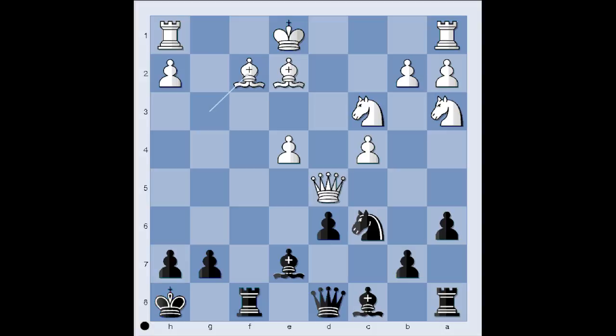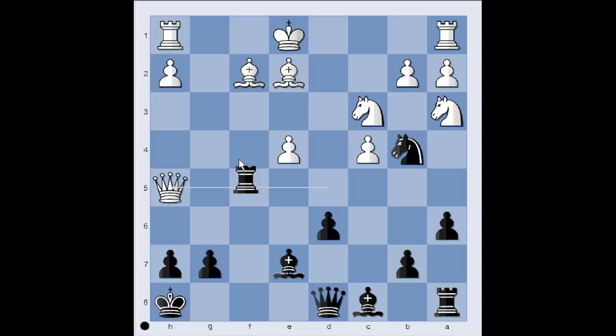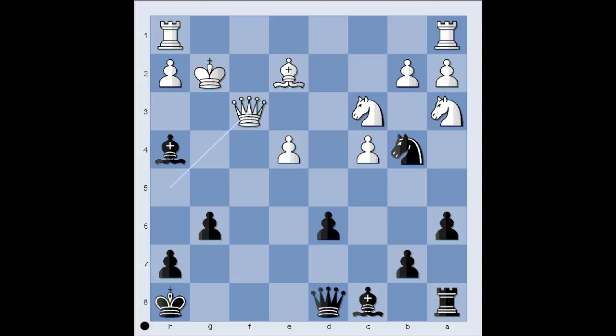Let's go back to our position at move 16. Black played knight to b4, attacking the queen. Queen to h5. And now the exchange sacrifice: rook takes on f2, king takes rook, bishop to h4 check, king to g2, attacking the queen with pawn, queen to f3 check, king to f1.